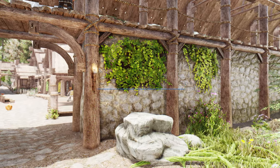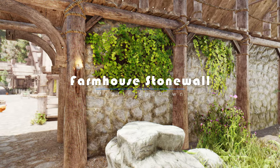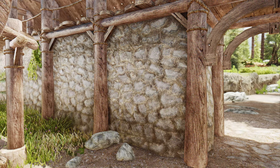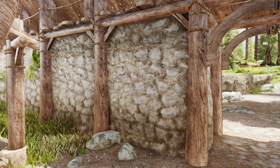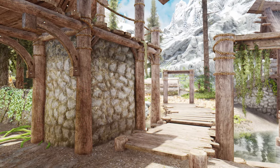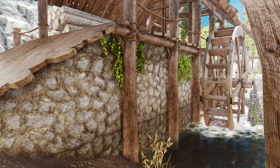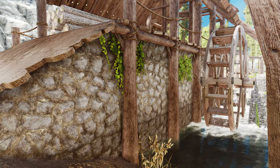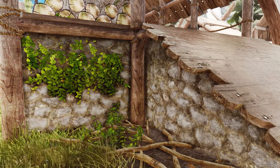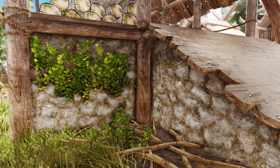Next, we have a mod that will breathe new life into the farmhouses of Skyrim: Farmhouse Stonewall, a simple yet powerful texture replacer that transforms the appearance of the stone walls surrounding these rustic abodes. With Farmhouse Stonewall, you can bid farewell to plain and mundane walls and embrace a fresh new look. This mod replaces the farmhouse stone walls with stunning high-resolution textures available in 4K and 2K options. The level of detail is simply awe-inspiring, bringing out the intricate patterns and textures of the stone like never before.